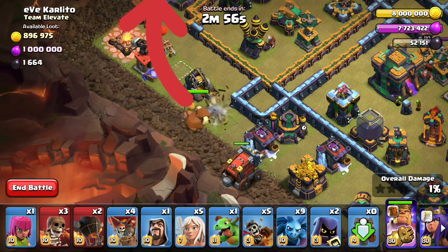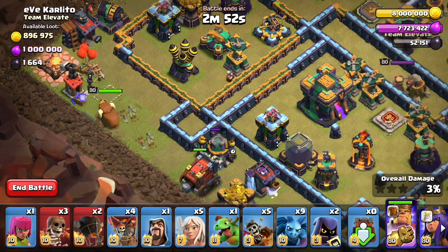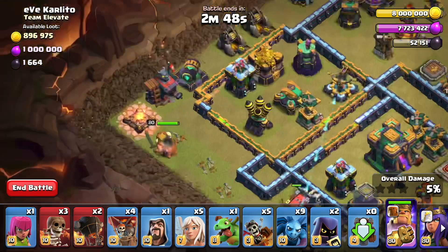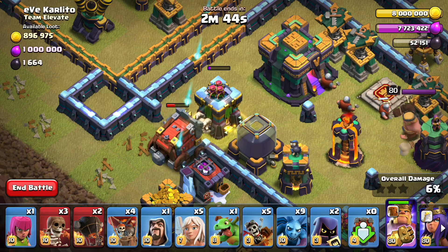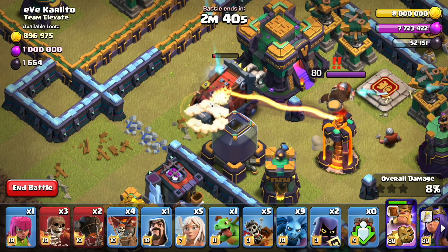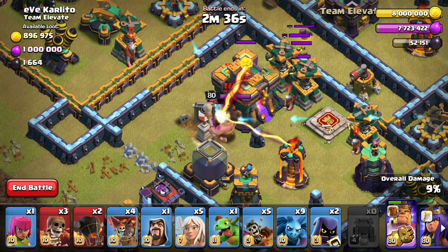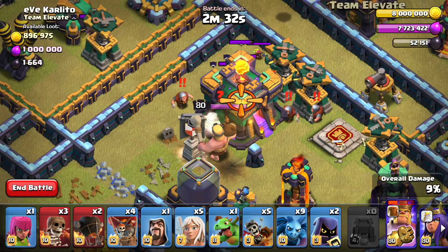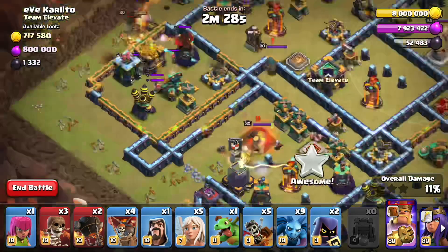When the king takes out that cannon, he's going to head up toward the top of the base. We're just going to show you how this part works and then come back and actually make the rest of the attack. You can see the wall wrecker starting to get a little low on health, but after that archer tower it's got a clear path to the town hall. It'll take out that giant bomb, then the regular goblins come out targeting the town hall, and you've got a bunch of sneaky goblins — I think seven or eight — hammering away. Town hall goes down.